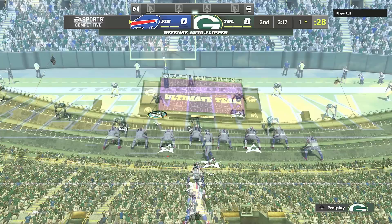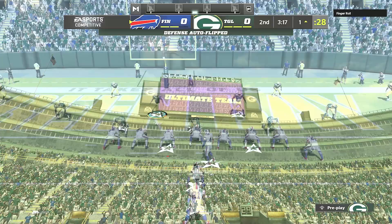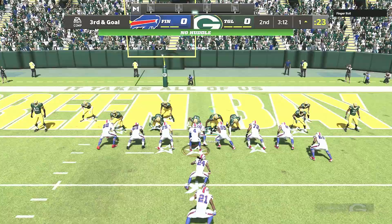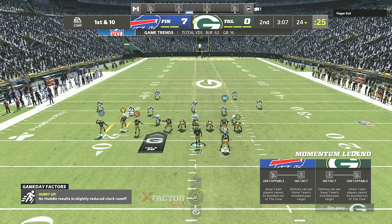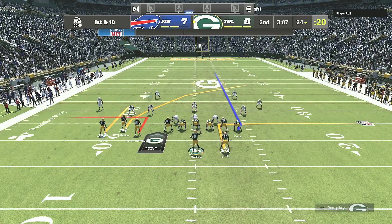He realizes that with one more QB sneak he's gonna get it, so he goes to the opposite side. Alright, whatever. We have to come out and score now. We're gonna have to throw for it. This guy's playing really good defense, so we're gonna try to play better offense.